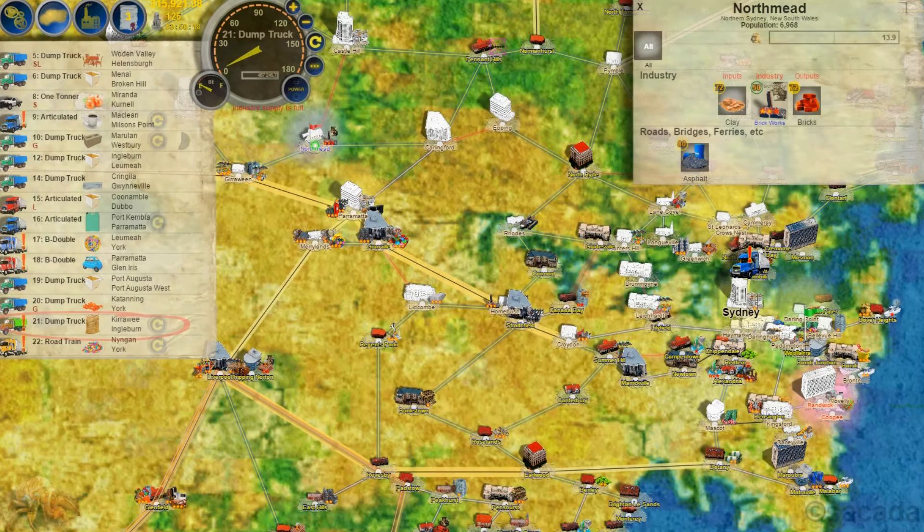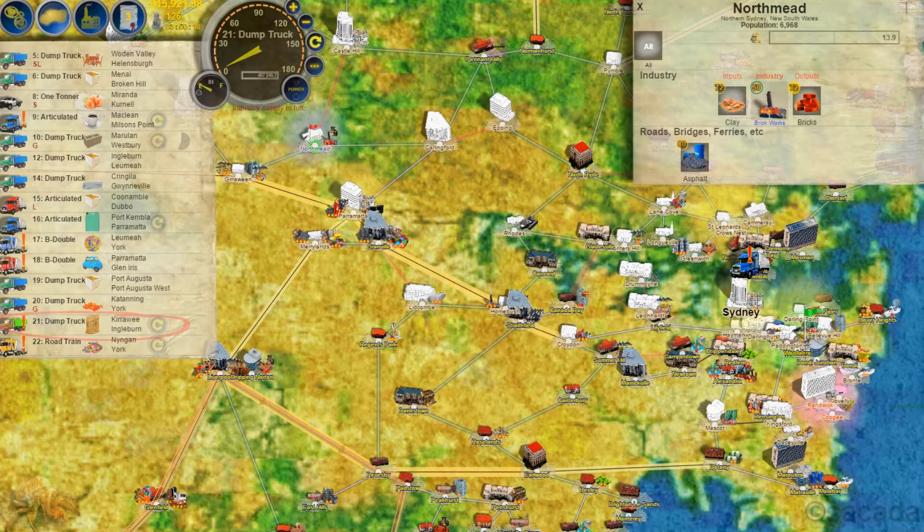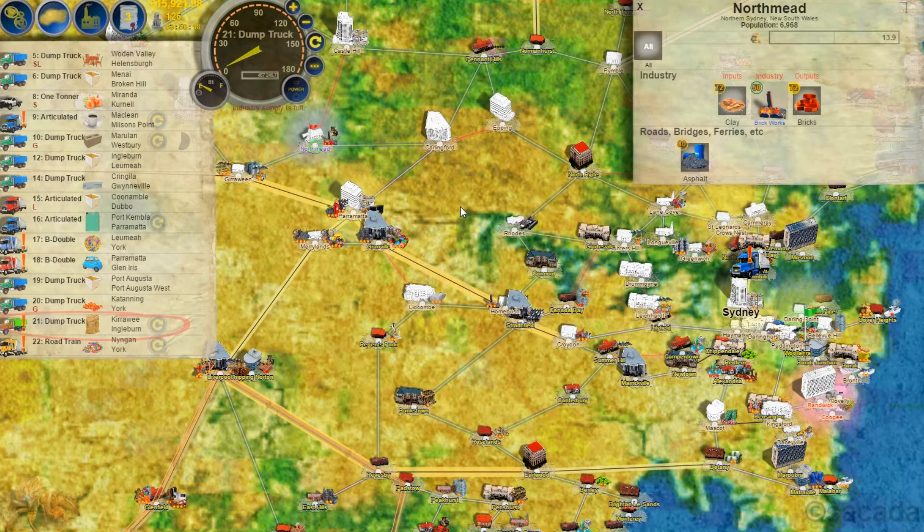This is a demonstration and tutorial on how to complete towns in Logistical. This is a game which I have been playing for a while, so I've got a whole lot of trucks and I've also completed a whole lot of towns. The ones that are complete are the ones that are colored; the ones that are white are still to be done.